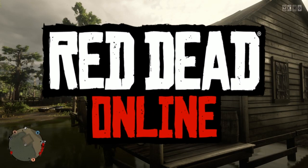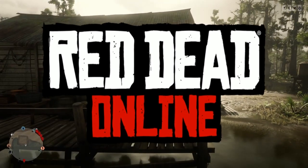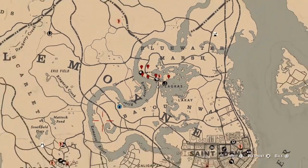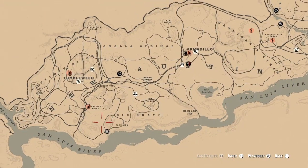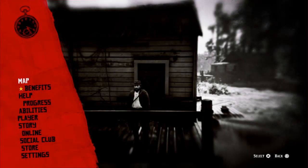Hello everyone, this is Hacker, welcome to the channel. Today is Sunday, October 4th. Here's a list of the daily challenges. Madam Nazar is going to be located as far west as possible, over here in Plainview, and the nearest fast travel is going to be Tumbleweed.